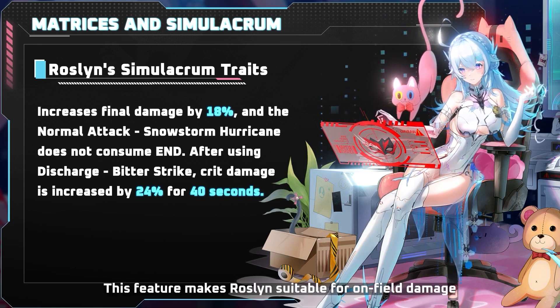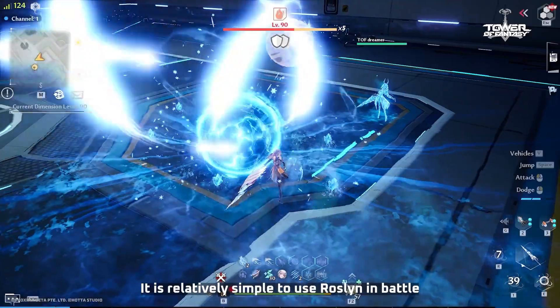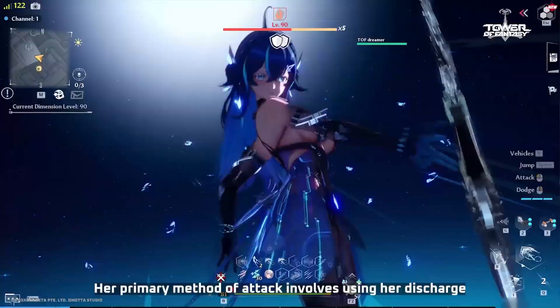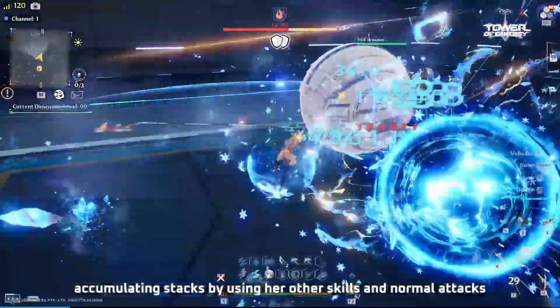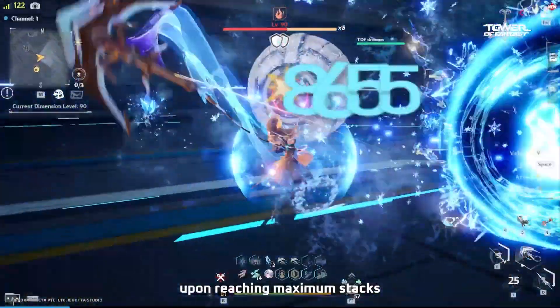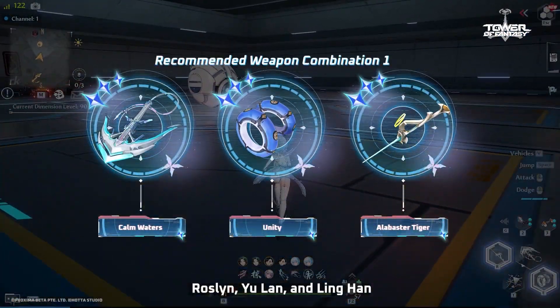This feature makes Roslyn suitable for on-field damage. It is relatively simple to use Roslyn in battle. Her primary method of attack involves using her Discharge, accumulating stacks by using her other skills and normal attacks, and then unleashing dodging attacks upon reaching maximum stacks. Recommended weapon combination 1: Roslyn, Yulan, and Ling Han.